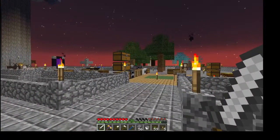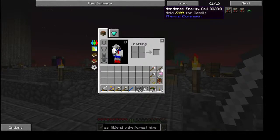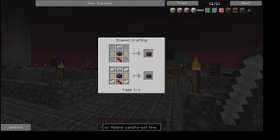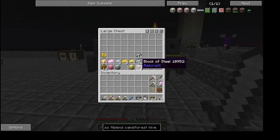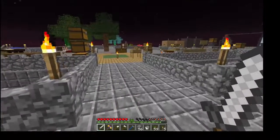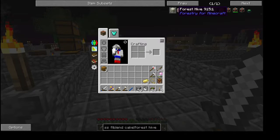So one of the first things we're going to work towards is a hardened energy cell. This isn't too bad to make — we're going to need some electrum and some bronze. Let's get some bronze; I have plenty. We're going to need a little bit of electrum — let's do two.